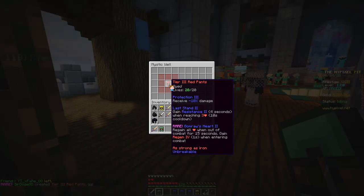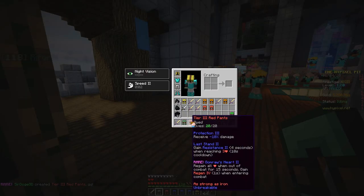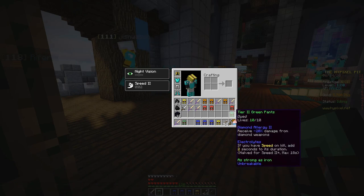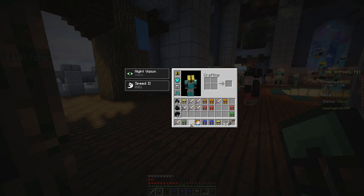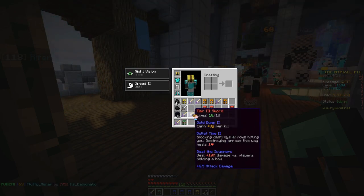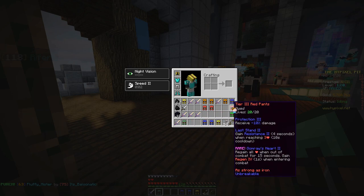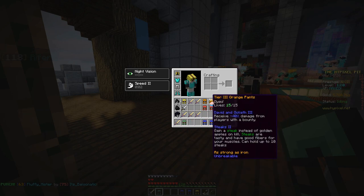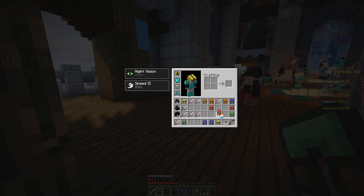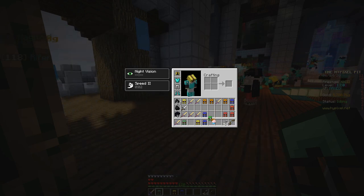I kind of like Gomro's Heart — it's really not the worst thing in the world. I've never made Gomro's Heart before, never used it, so that's kind of cool. This is trash, this is trash, this is trash — it's all really bad. This one's tier 3, these are okay, this is trash. Sorry, just sorting all my garbage.